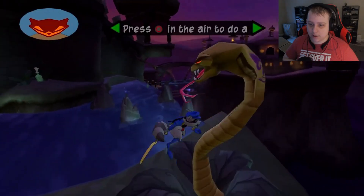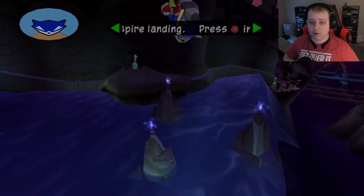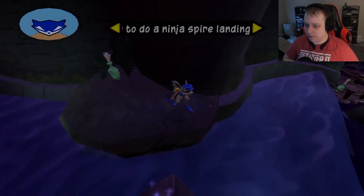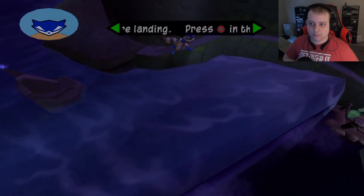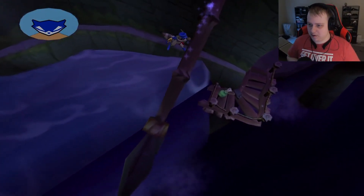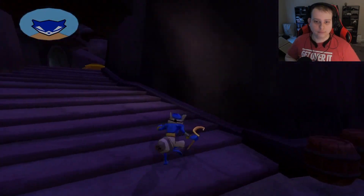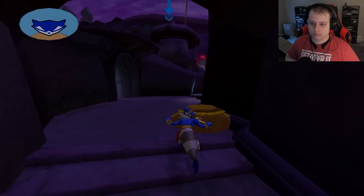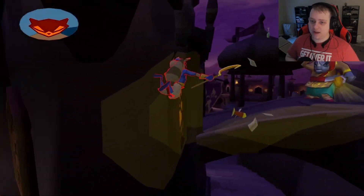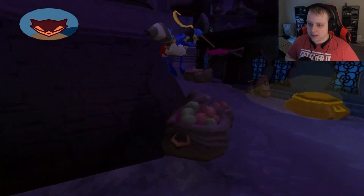Heading over to lower the drawbridge — that'll make things a lot quicker. Oh hi, there's a snake hiding in a bush! It'll be a lot easier if we lower the drawbridge first so we don't have to keep doing this part over and over again. Oh you've gotta be kidding me — jumped right into the light. We barely dodged that one.